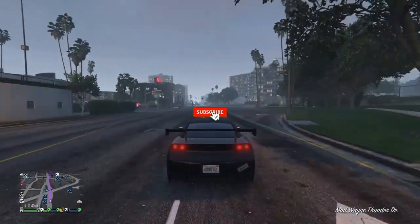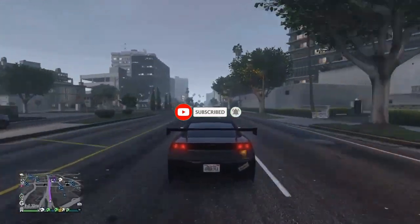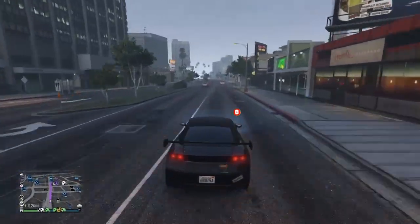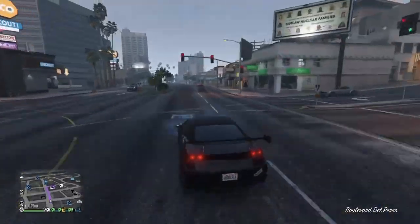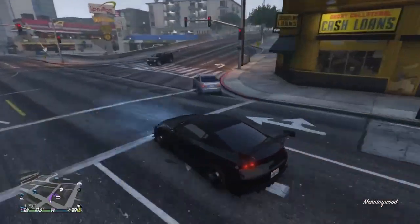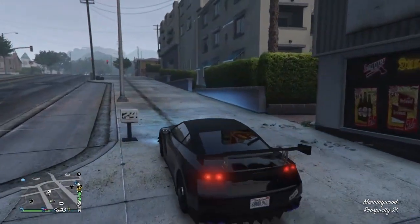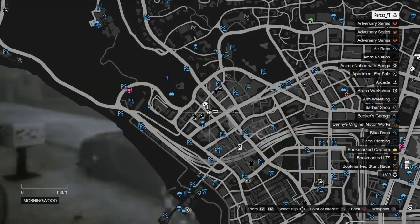What's going on guys, welcome back to another video here on my channel. In today's video I'm going to be showing you guys this really easy convenience store money glitch after patch 1.50. This is kind of a beginner's money glitch — you'll be making about 1 million in just over an hour and about 100k every 10 minutes, but it's still a really good money glitch. Anyways, let's get straight into it.